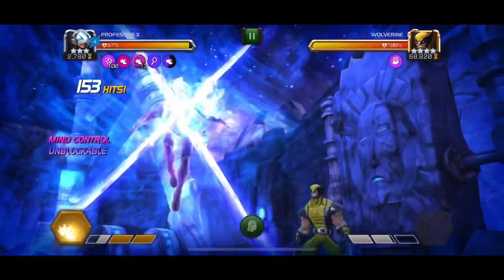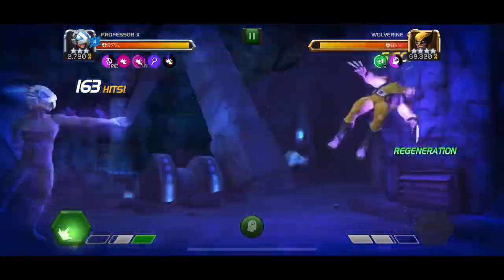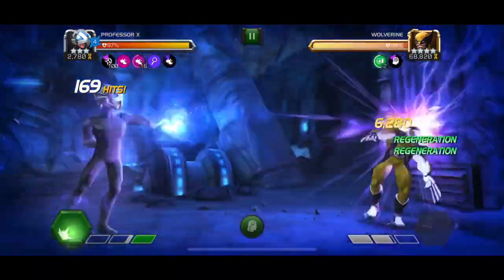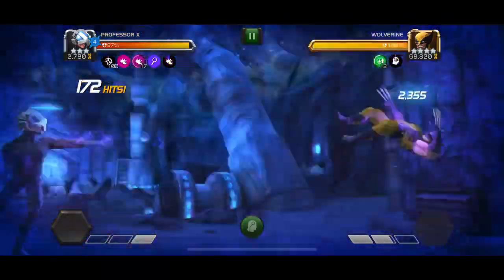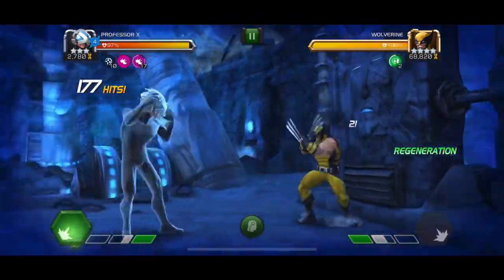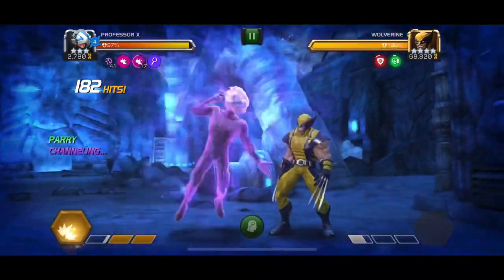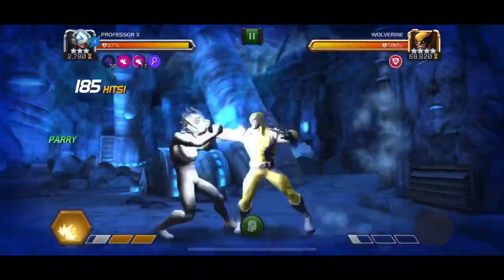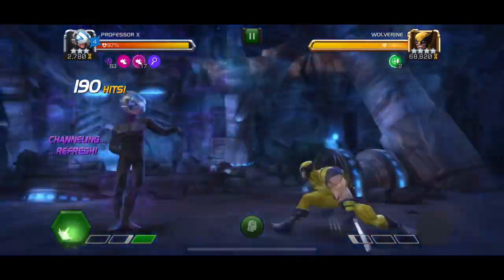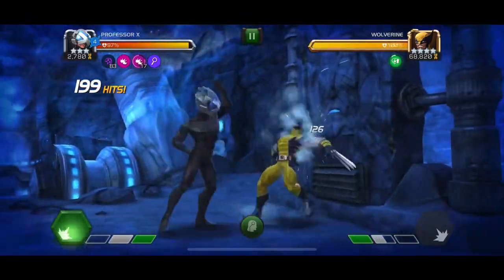While the opponent is mind-controlled, they can't use special attacks so I can dash in safely, which saves a whole bunch of power. I can spam special attacks relatively quickly in succession within that five-second mind control window. Then it's rinse and repeat — drop heavy attacks or launch special attacks to build up charges, then use specials to build up and refresh the prowess buffs.